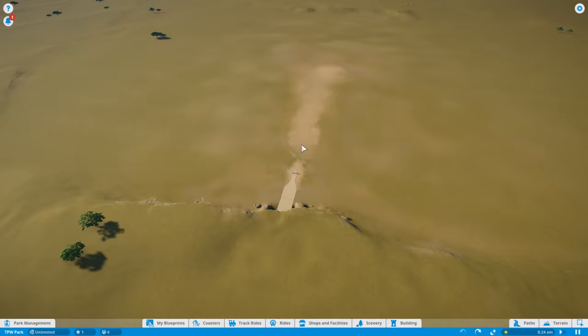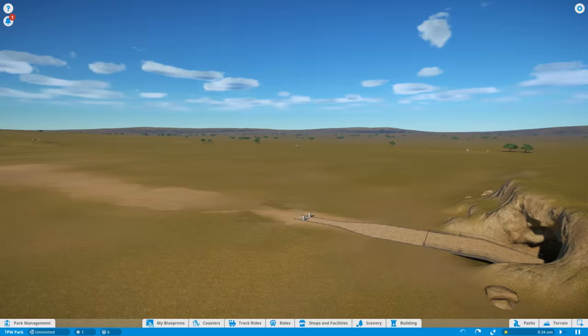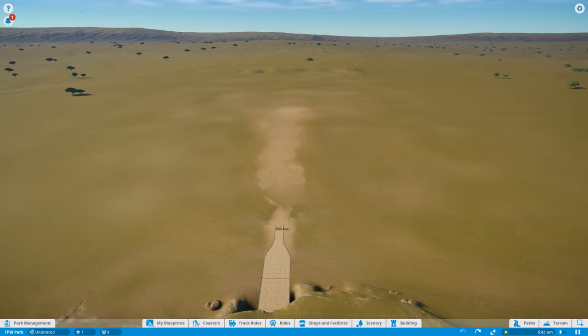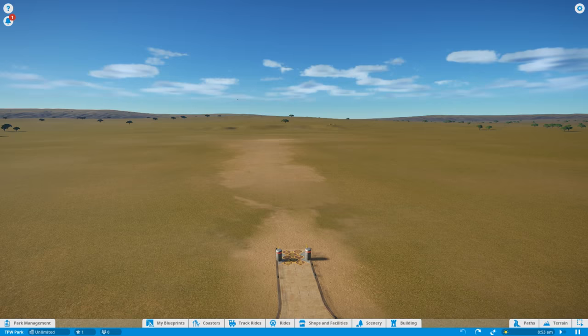Without further ado, I think it's about time we start with our park. This park is going to take up the whole landscape — it's going to be detailed and exciting, and this series is going to go on for a very long time. Instead of building the main entrance area first, we're actually going to build our Wild West area over to the side. But first, I'm going to put a bit of footpath in just down here for the main entrance area, so I get an idea of where I want the Western area to go.